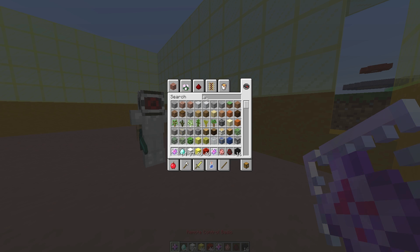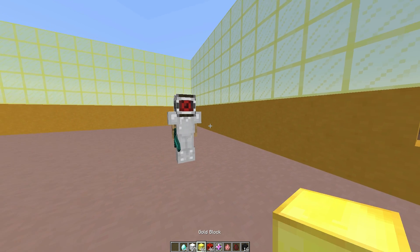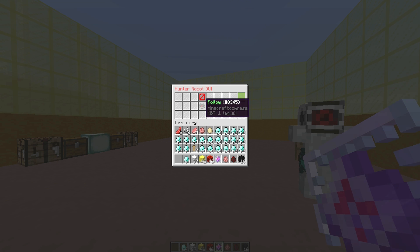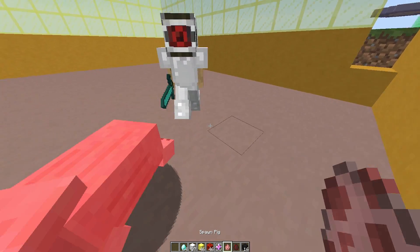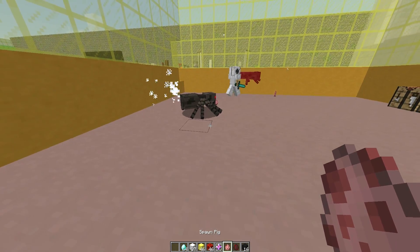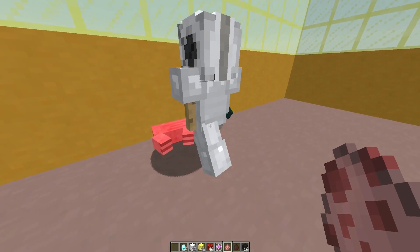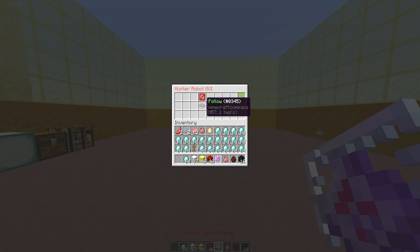Let's look at the hunter, which is probably my favorite one. We have 'stop hunt' or 'start hunt' — we want to start him. We don't want him to follow us at the moment; we just want him to kill the pigs and spiders. As you can see, he goes around killing all animals — hopefully not any humans though — and he has done that very efficiently.